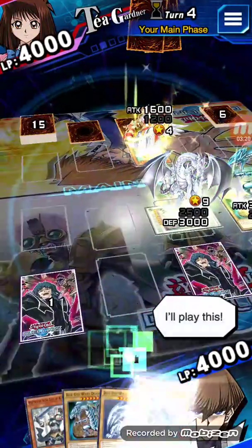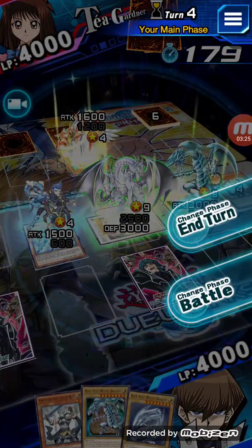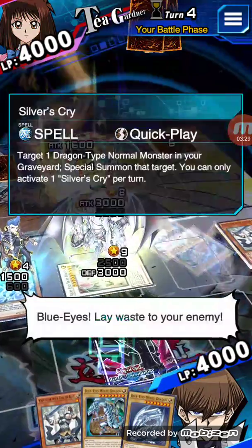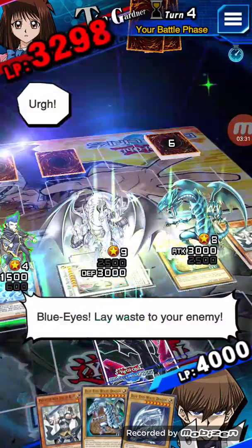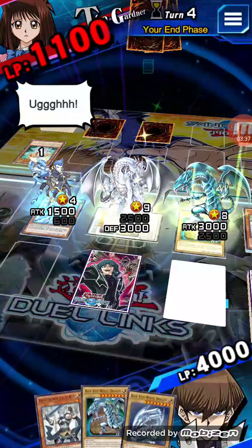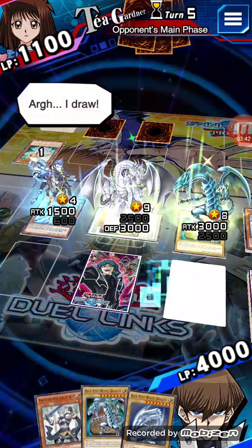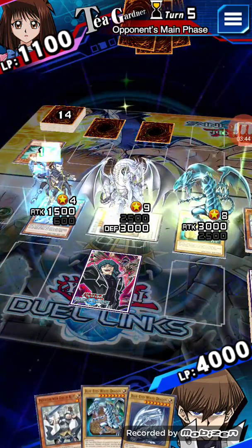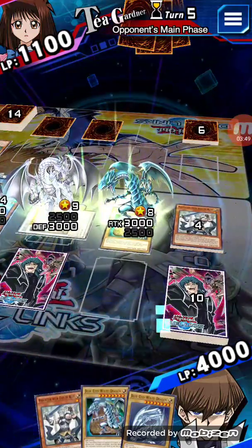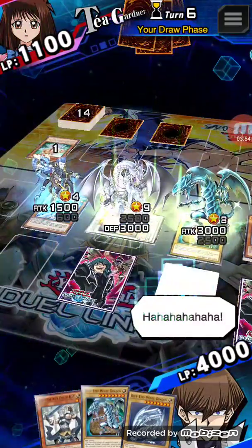Now I can summon Blue Dragon Summoner. I didn't want to put Azure-Eyes in attack because I was worried he had like a wall of disruption or something and then I'd be screwed. But I win — okay, that's good.